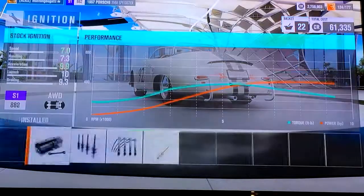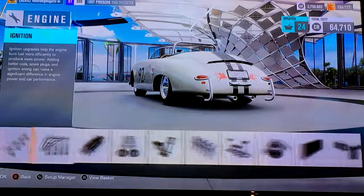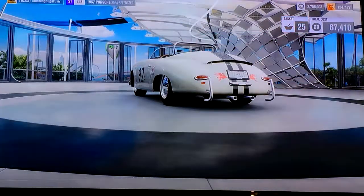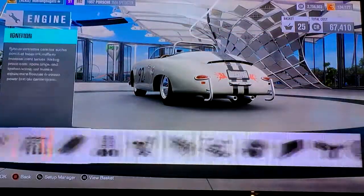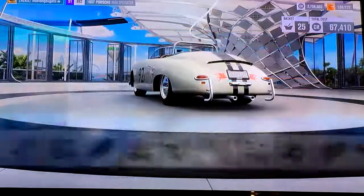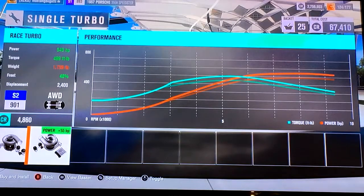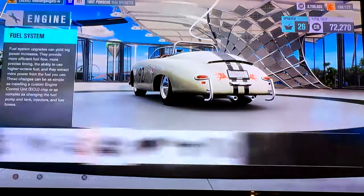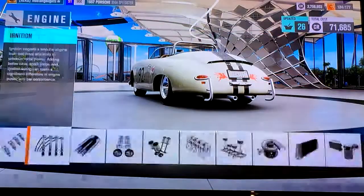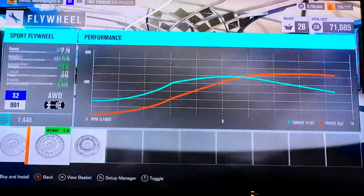I'll probably have to go back to the turbo. I'm kind of fumbling around with this stuff — yeah, I'm going to need to go for a turbo. Might have to take some non-weight-saving parts. That's really scary — when 56 horsepower adds only 1 PI, that is not good in any shape of the imagination.